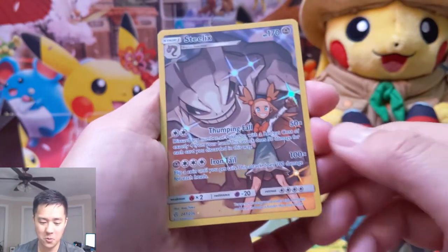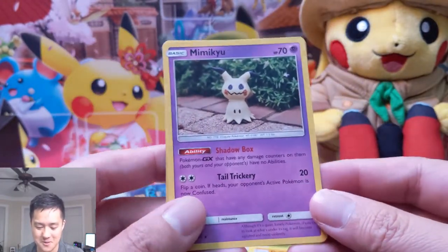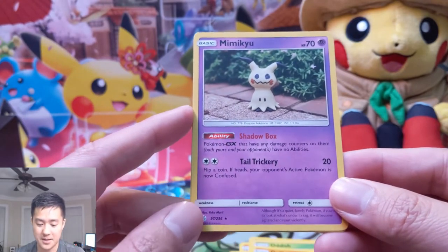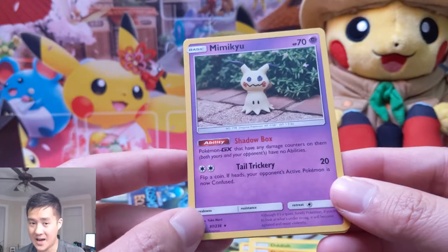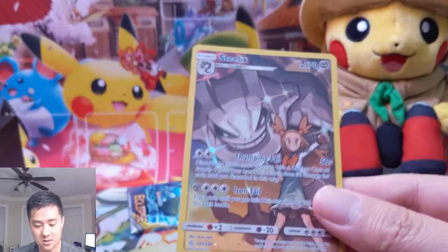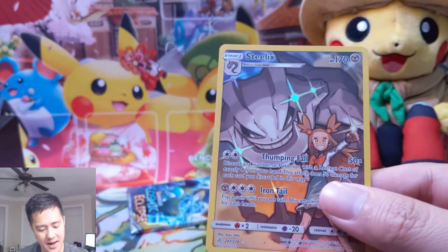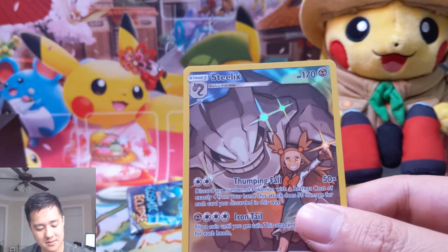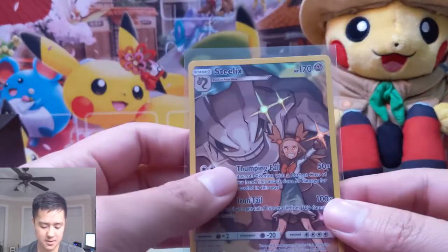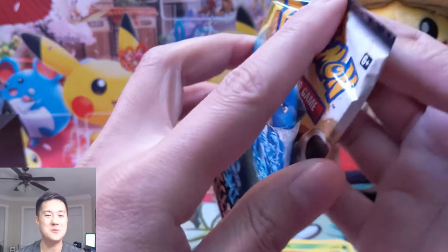Cricketot, Woobat - another character rare! This is the Mimikyu one - super useful in the Malamar deck as a one-of that can kind of shut down Mewtwo decks. It's like a Power Plant but it only applies to Pokemon that have a damage counter on them. With things like Giratina and Spell Tag, that's very easy to achieve. And then we got the Jasmine Steelix. The centering on these looks really good actually - this box seems to be fixed. So that's two character rares and two hits, this time upgraded to a full art and a secret rare - very successful opening.